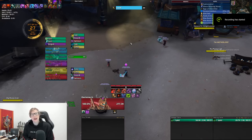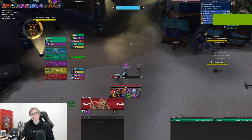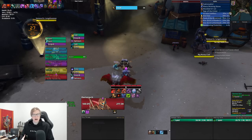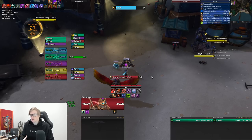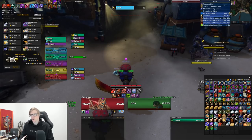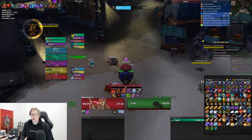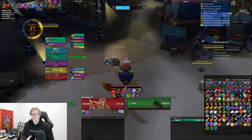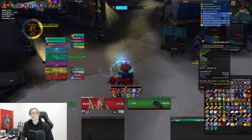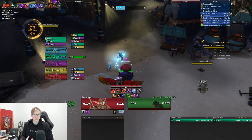Hey guys, it's Darkmake here, welcome back to another video. Today continuing on my Mythic Plus series, giving you an example of what pathing to take, what mobs to pull, and skips. We are in Motherload today. Motherload has a couple of options: shroud double death skip, no shroud double death skip, a single death skip up the last hill, or no shroud and no death skip.